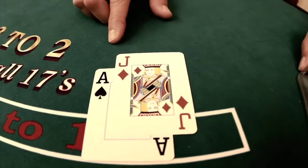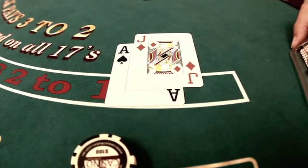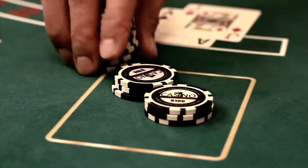The first box is a blackjack. This is where a player receives an ace and a 10 value card as their first two cards. At Casino One for Fun, we pay double.